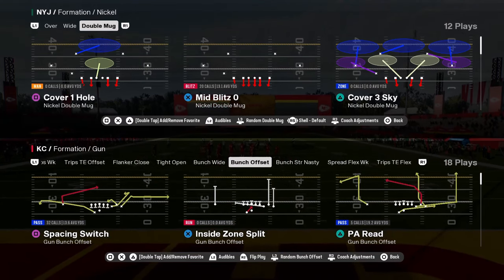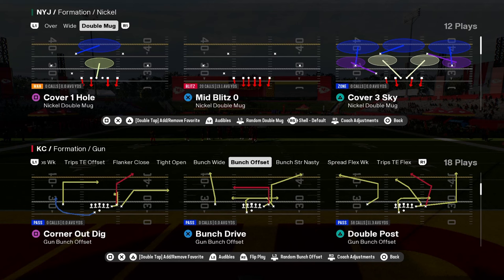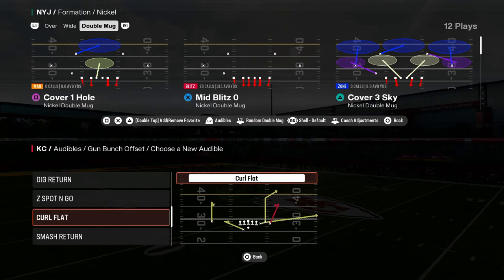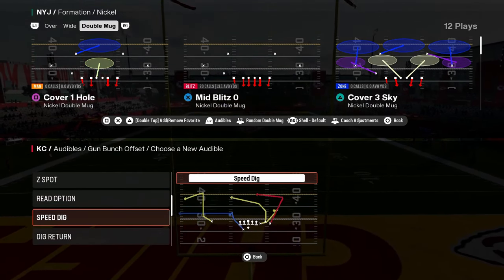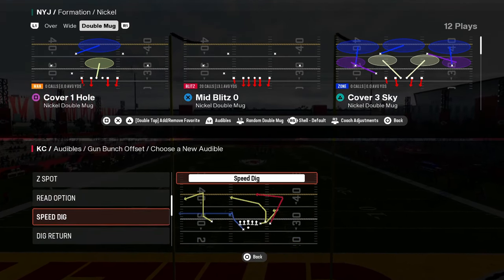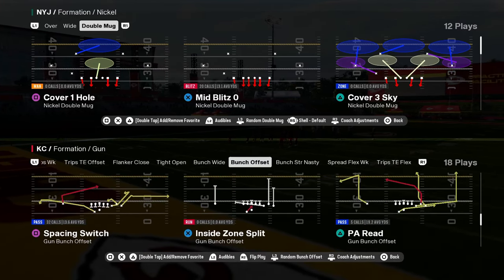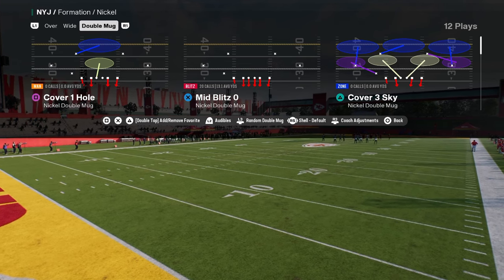The best bunch defense in Madden 25 is in the Nickel Double Mug defense, found in the New York Jets defensive playbook. It is in other playbooks as well, but the best version is in the Jets because you also get the formation Dollar, which is just probably the best formation to defend the pass every single year. Let's get into how I like to defend bunch with this defense and some unique stuff you can do.